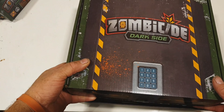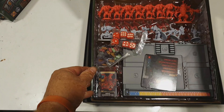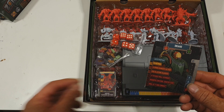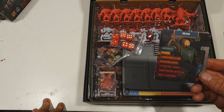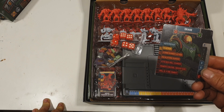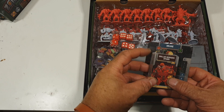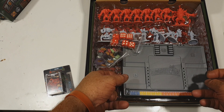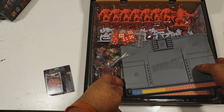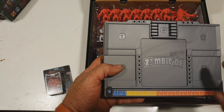We'll have a look at the miniatures because that's what most people want to see. Here we have the data cards for the characters. So that's Drake — he's got auto repair, plus one action, plus one free ranged action, escalation ranged, plus one to dice roll range, remote control, sentry gun, roll 1d6 plus one combat die. We have six of these — these are our Zombicide Dark Side player control consoles.